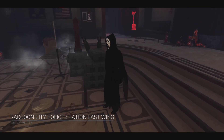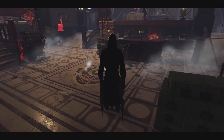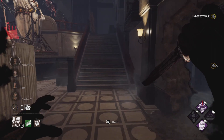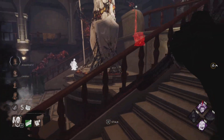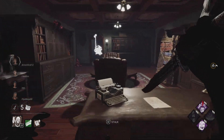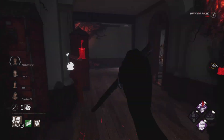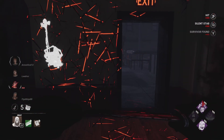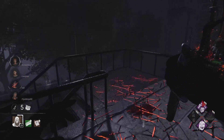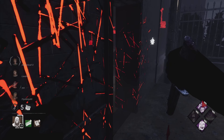We're back playing Ghostface, probably my main at this point. We always use Corrupt Intervention because it shows you where they spawn — they always spawn on gens. We have Insidious so we go up and M1 them; we don't need to waste time stalking. We have to get into chase as soon as possible, so we're going to hard push.